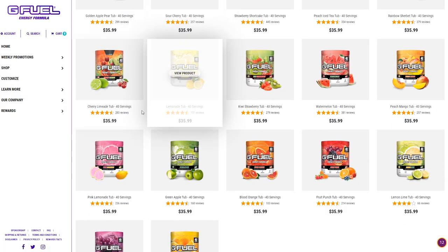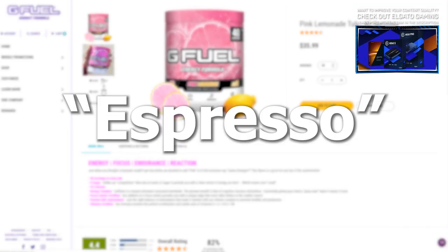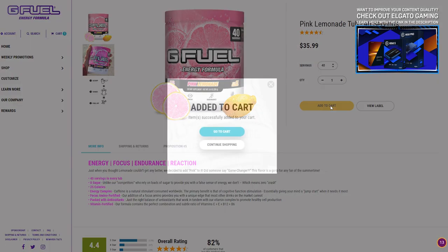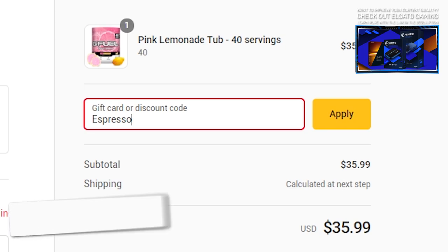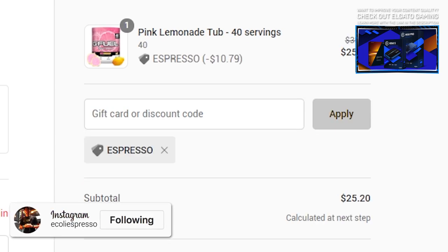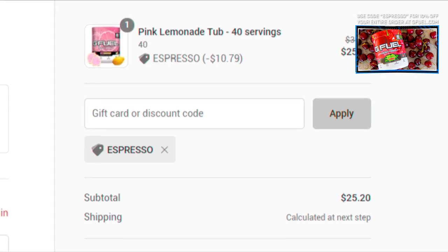Real quick before we jump into it, want to let you guys know that if you're interested at all in G Fuel, from now until the 7th it is 30% off with code 'espresso'. You can head over to the link down in the description below if you guys want to check it out for the first time, get a restock, or whatever it may be — 30% off your entire order, as opposed to just the standard 10% that my code normally offers.